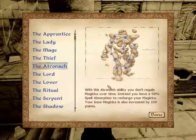The Atronach: you don't regain Magicka over time, but you have 50% Magicka absorption to recharge your Magicka, and base Magicka is also 150. So if you can turn that into 100% absorption by getting an item that also gives you 50, mages are no longer a problem for you.